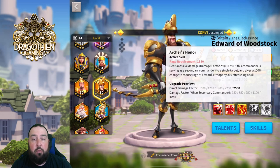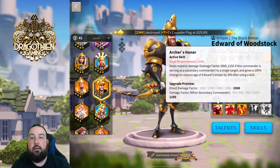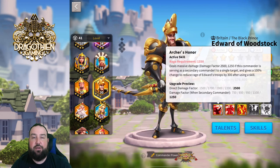It's going to be huge. So as the skill reads, it says the massive damage — that's what everybody glazes to right off the bat. But it also gives a 100% chance to reduce the rage of Edward's troops, so that should be your own troops if you're the one using Edward, by 300 after using a skill.